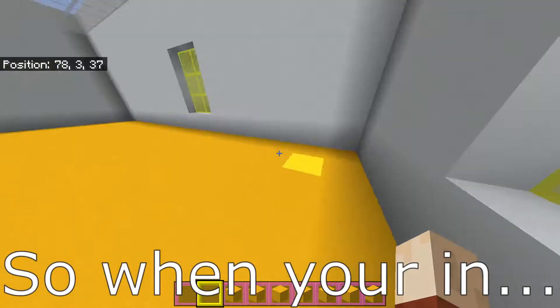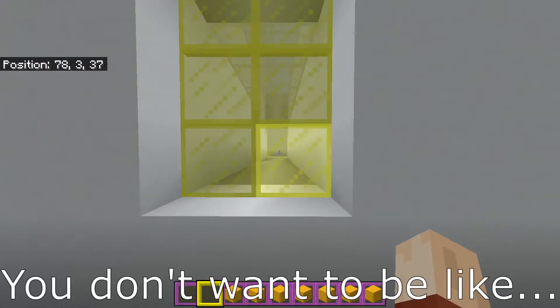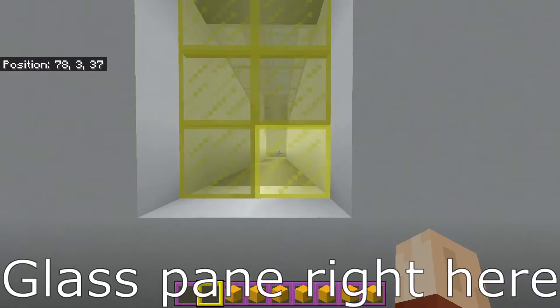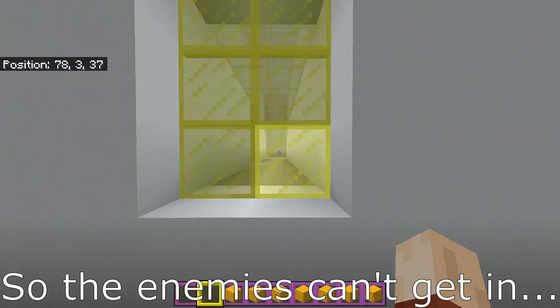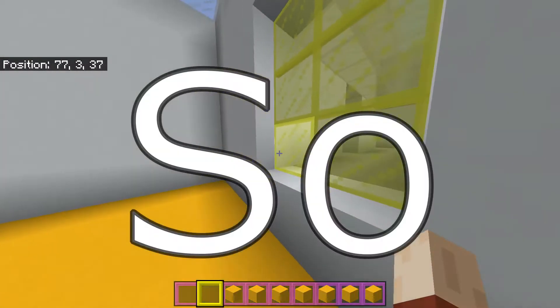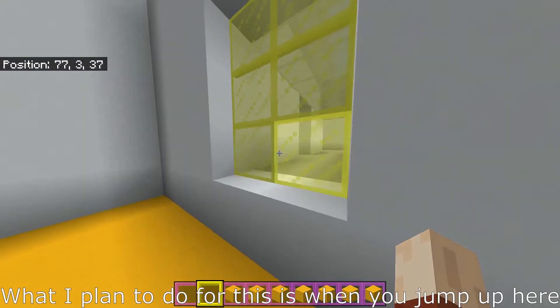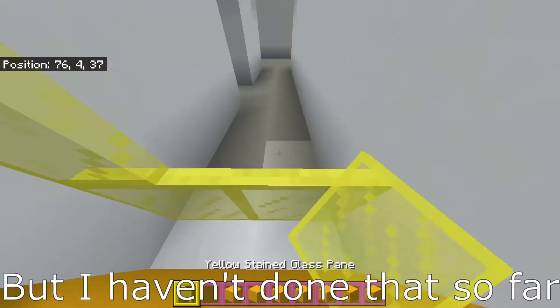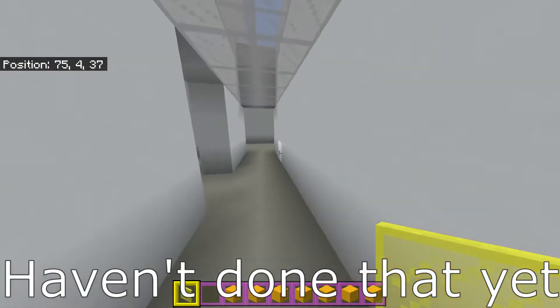So when you're in spawn, you don't want enemies coming in, so we've got this glass pane right here. The enemies can't get in, and they can't shoot you while you're spawning. What I plan to do is when you jump up here, it just teleports you to the other side — but I haven't done that yet.